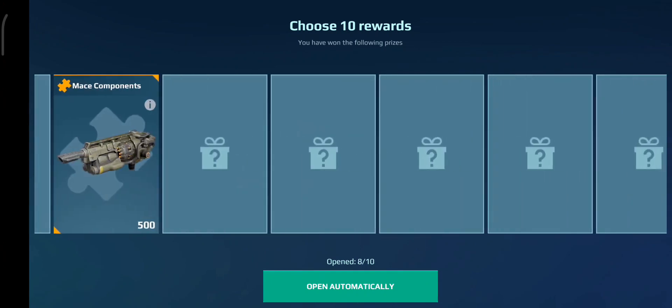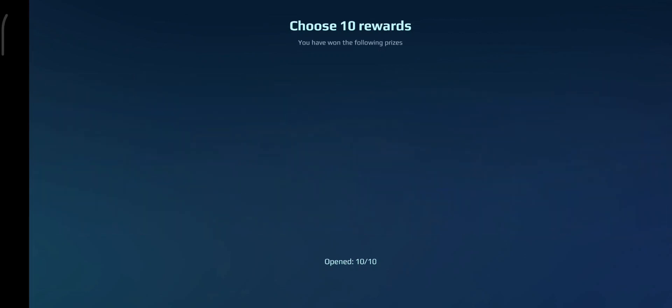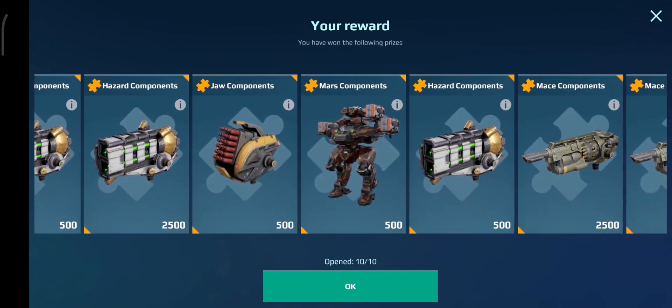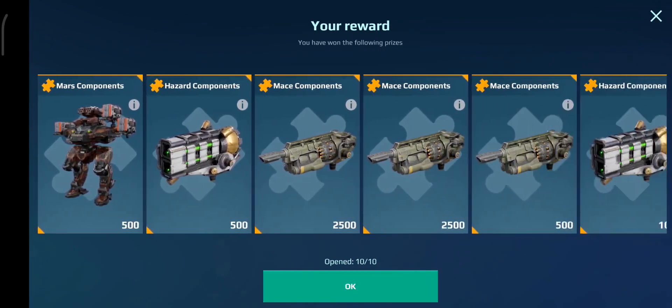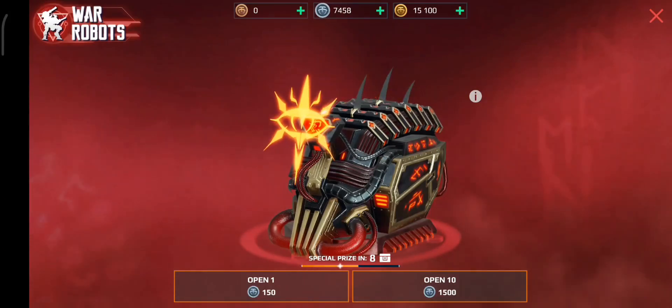Did the Mars really get released last event? That feels like so long ago. Why do the Mars components look so weird? It's so dark. Like, what?